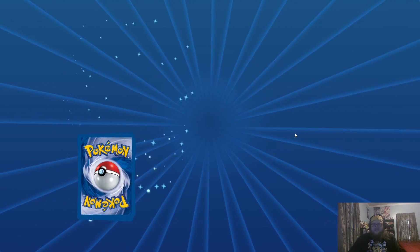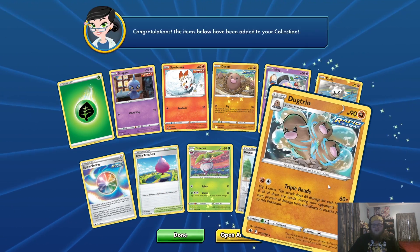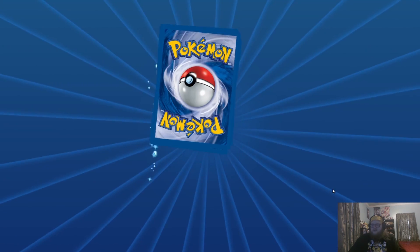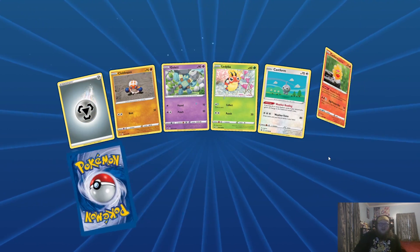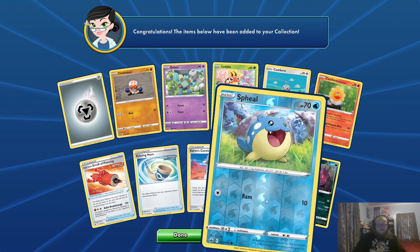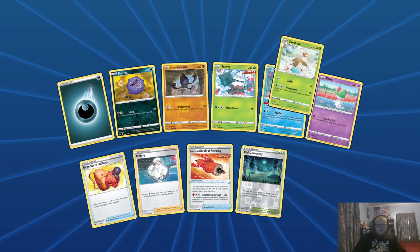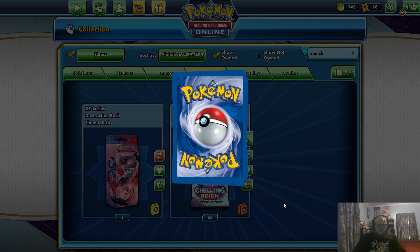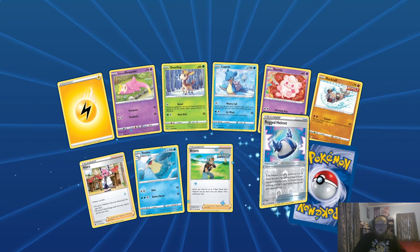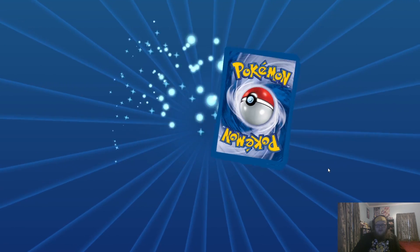It's just like little clicking noises as they open up. Nothing too exciting yet — a Sveil, Reverse Hollow, a Scoliapede. We've gone through 14 packs so far. Old Cemetery Reverse, a Sawsbuck, Reverse Rugged Helmet and a Blizzard Town.